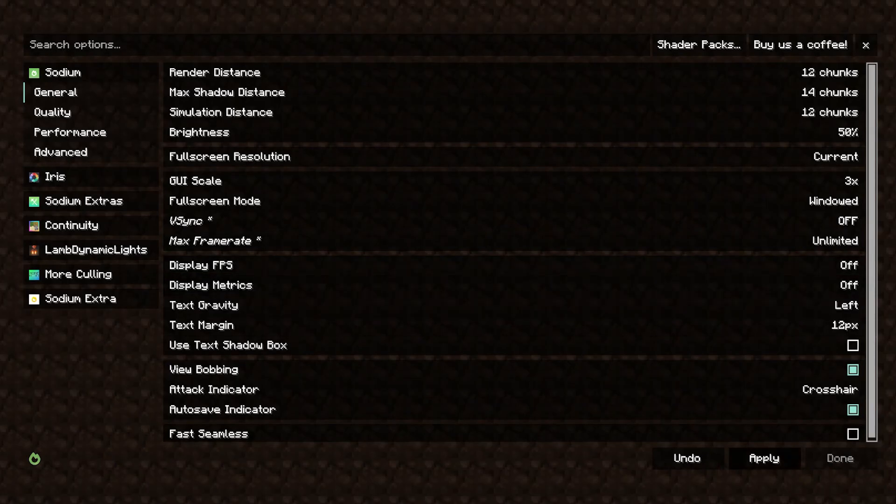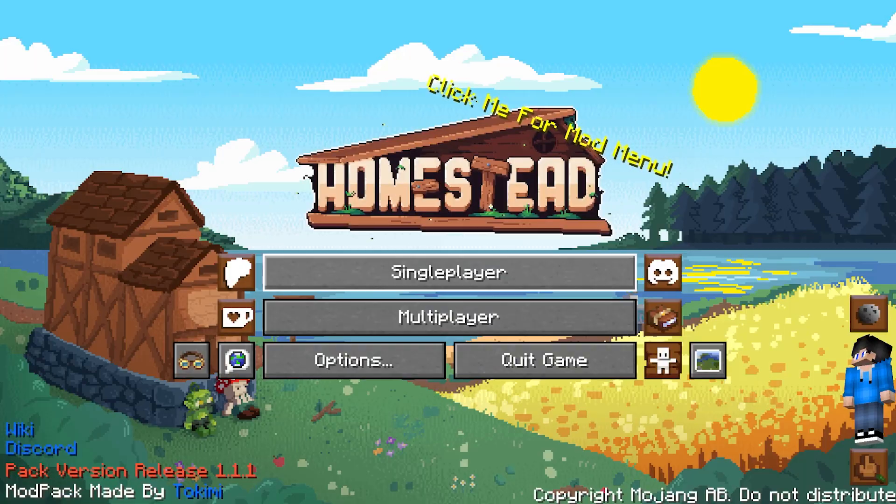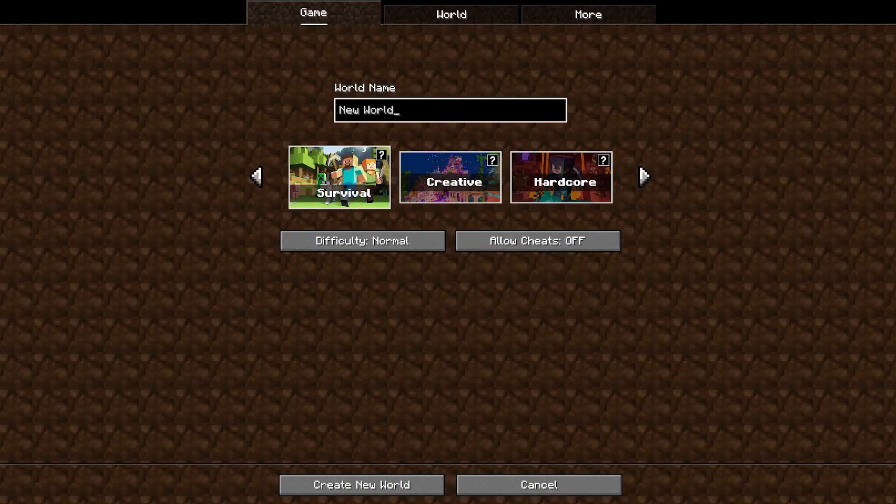Turn off Vsync and have unlimited frames — that's the way I like to play it. If you want to, you can change your other settings like your mouse settings and your custom keybinds, and then you can get ready to go into the game.